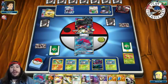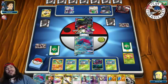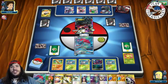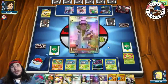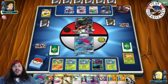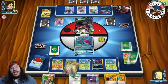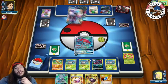We put a Grass Energy on a bench Wimpod and go for Riotous Beating for the knockout doing 120. Next turn we could find a Gliscapod — we already have Choice Band and DCE in hand, just need Gliscapod. Here comes Darkrai — not taking a knockout this turn either. He's only doing 160, but he can attach an Energy and with Choice Band take a knockout. There's a Hoopa going to bench — he's setting up for a knockout. If he doesn't take a knockout here, it's definitely game. We have Guzma, another Zoroark, and a DCE — we're taking a knockout no matter what next turn.